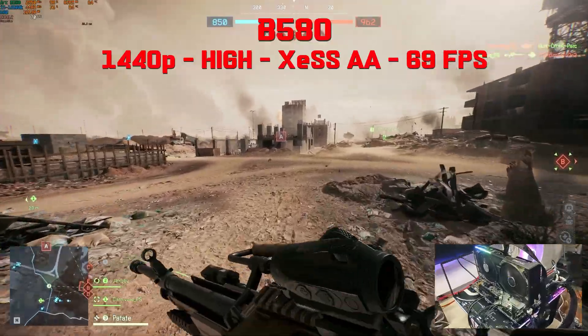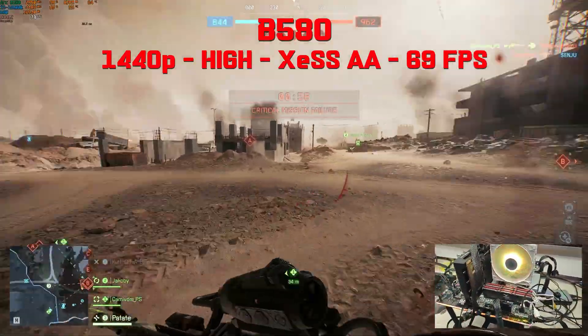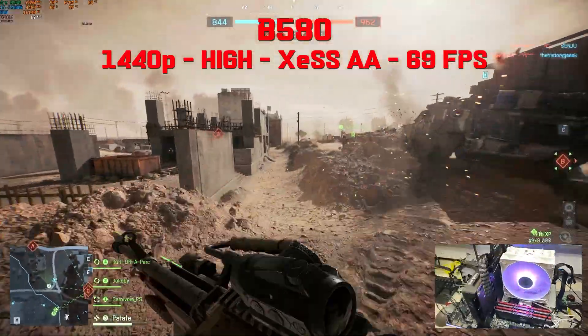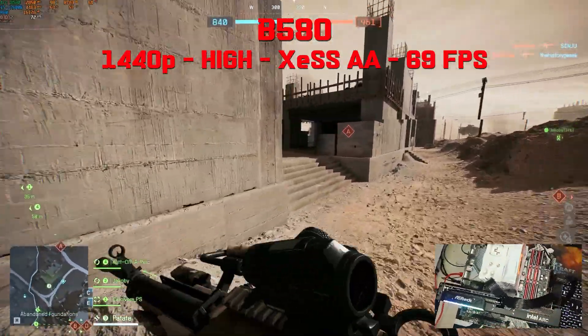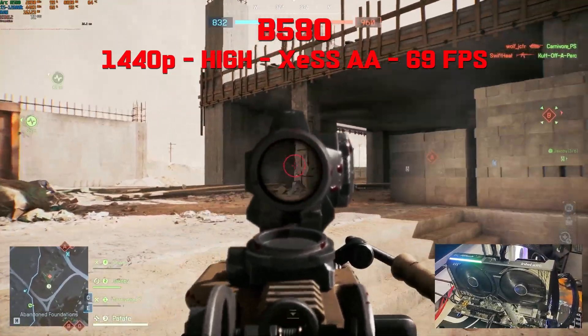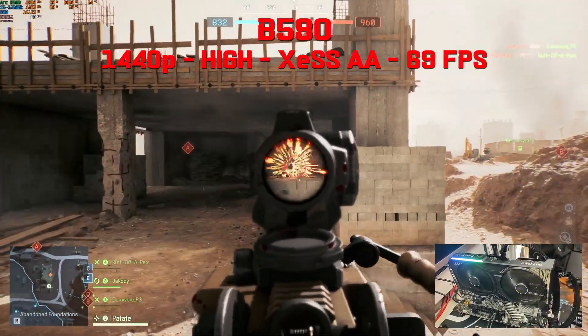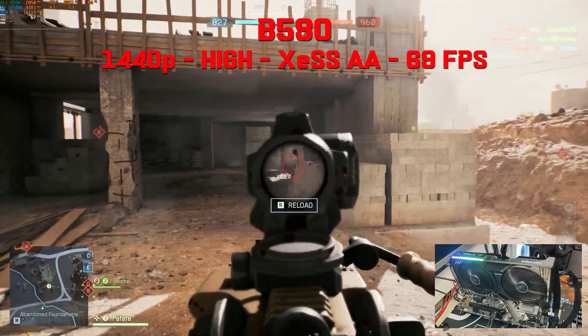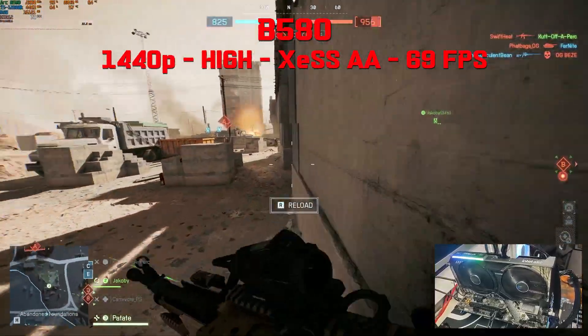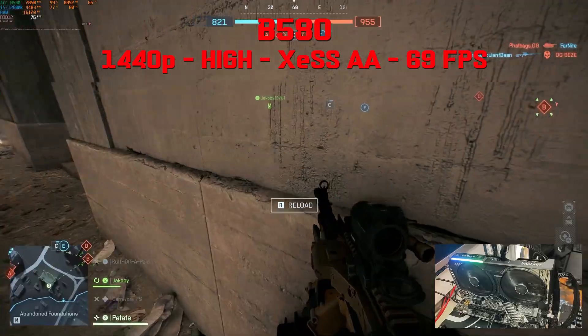Starting off with the top-of-the-line Arc GPU, the B580 with 12GB VRAM, which was able to play at 1440p, high settings, XeSS native, and I get a really nice 69fps. The GPU is pegged at 99%, using 9.3GB of VRAM, CPU usage in the 80s — a bit high but good enough — and using 17.1GB of RAM.